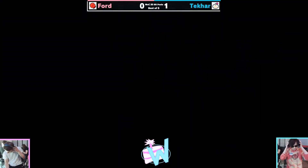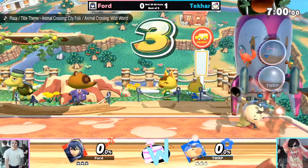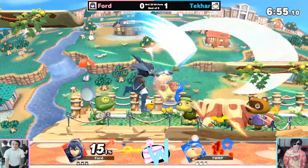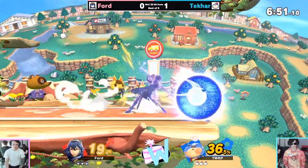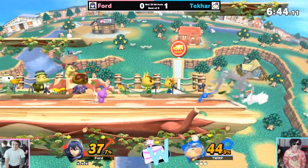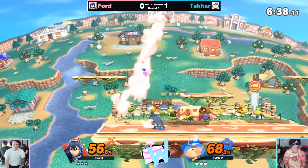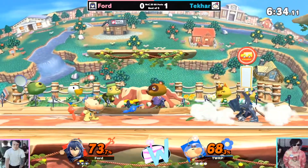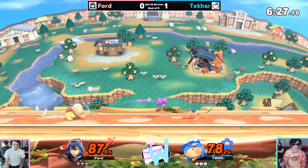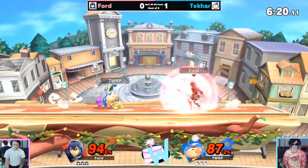Ford is going with Lucina now — kind of just zoning around Olimar. Olimar can't use too many aerials because he's going to get outspaced by Lucina's aerials. Strong lead start here for Ford. Obviously a big adjustment that Takar has to make spacing-wise — a completely different character from Mii Brawler, who in the last game was kind of just throwing hands right up in your face. Ford is showing some pretty solid character competency with Lucina; he definitely seems comfortable with her.